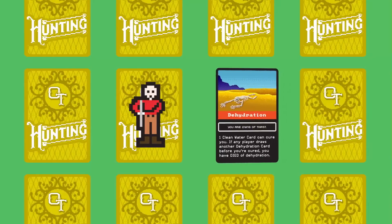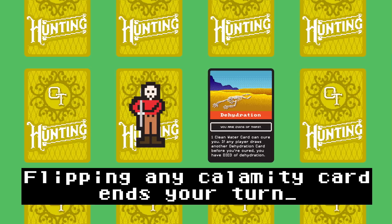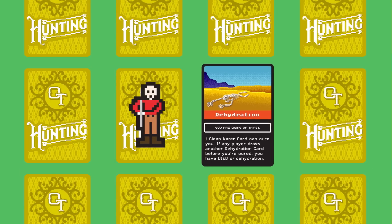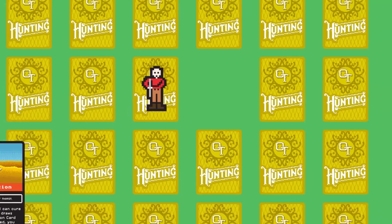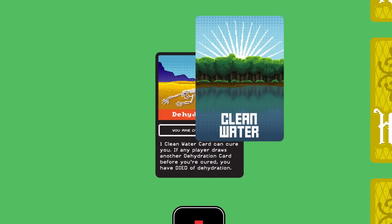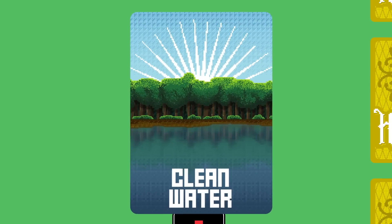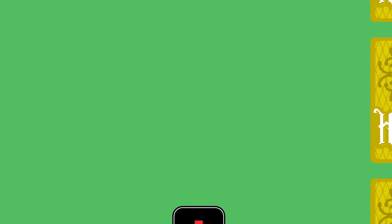If you flip a calamity card anywhere on the grid, your turn — and possibly your life — is over, even if you have more actions remaining. Remove the calamity from play, follow the instructions on the card, and place it face up in front of you. At any time, the group can decide to use a supply card to remedy a calamity. After using it, the supply card and the calamity it remedied are removed from play.